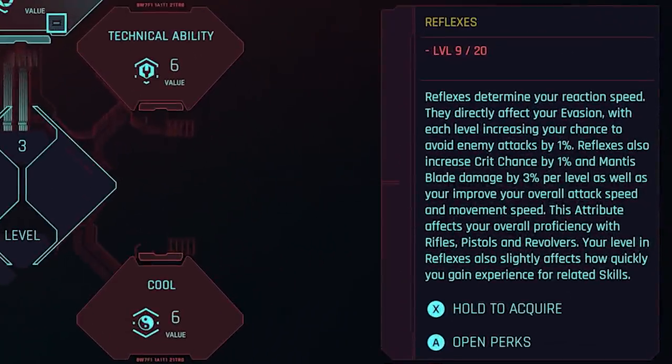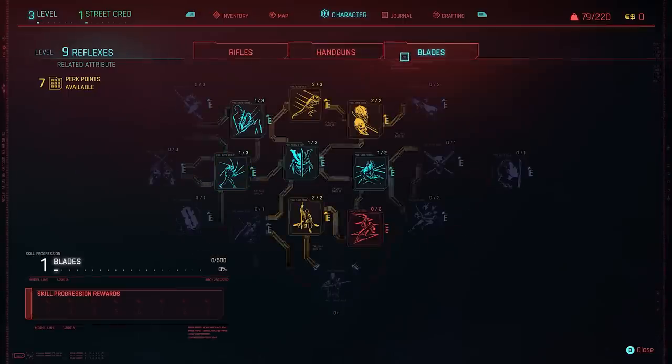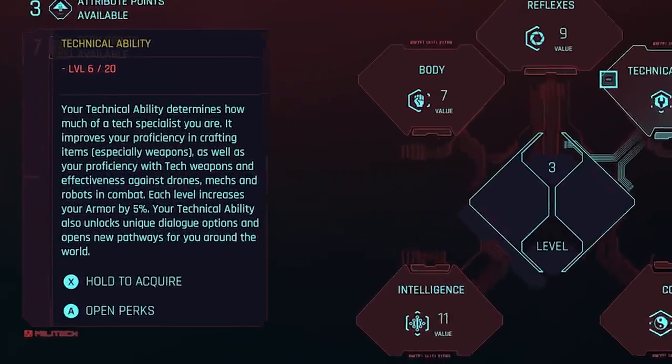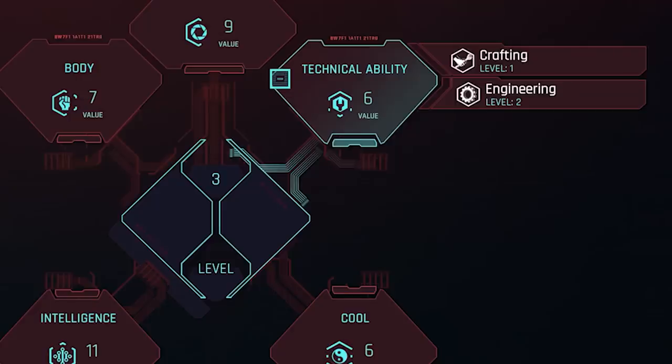Let's begin with reflexes — this is the primary category that increases your evasion, crit chance, and attack speed with the mantis blade. It also further modifies handguns, rifles, and mantis blade related skills. Then we have technical ability, which increases your armor with each level and improves proficiency when crafting items and using tech weapons against robot-type enemies. It also further modifies crafting and engineering skills found in its subcategories.